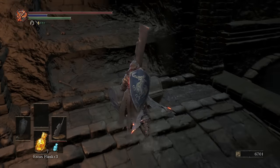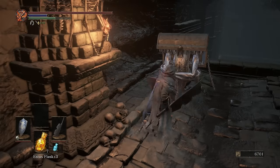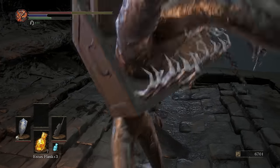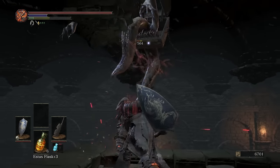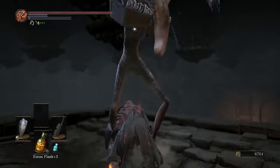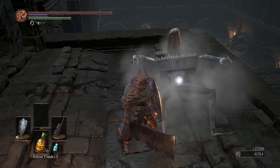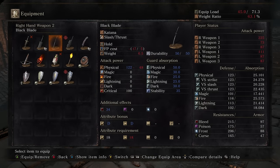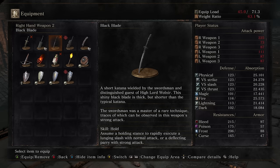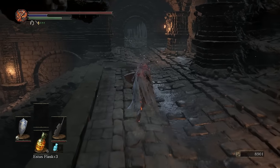It is a Mimic, and we get a Katana from it. I'm sure a lot of you are wondering when you can finally get a new Katana, especially if you've been using the Uchi all this time. And there's the Black Blade. As you can see, 18-18. Very similar to before, has a moveset close to what it was in Dark Souls 2. It's shorter than the Uchi.